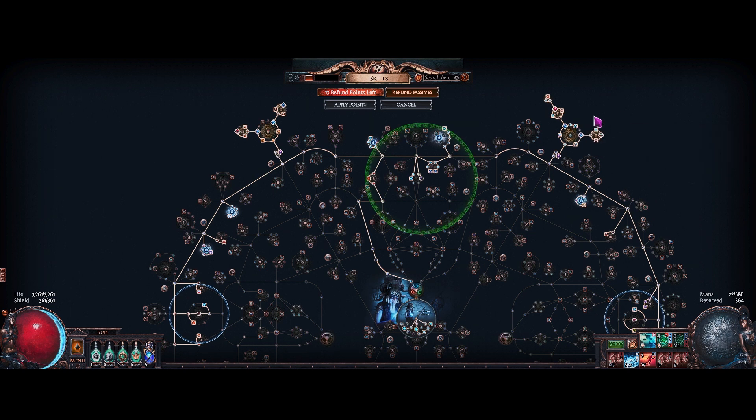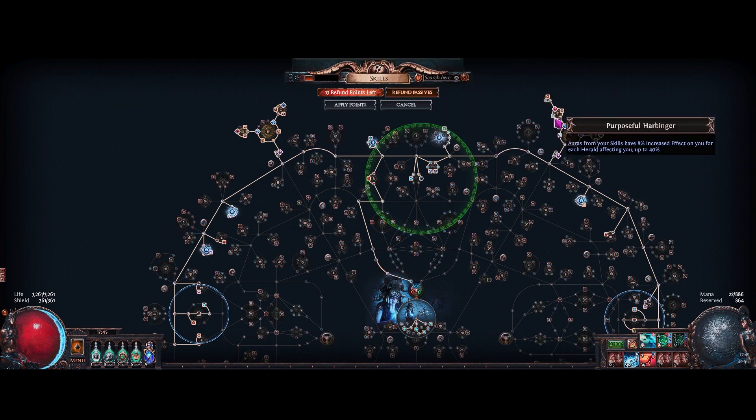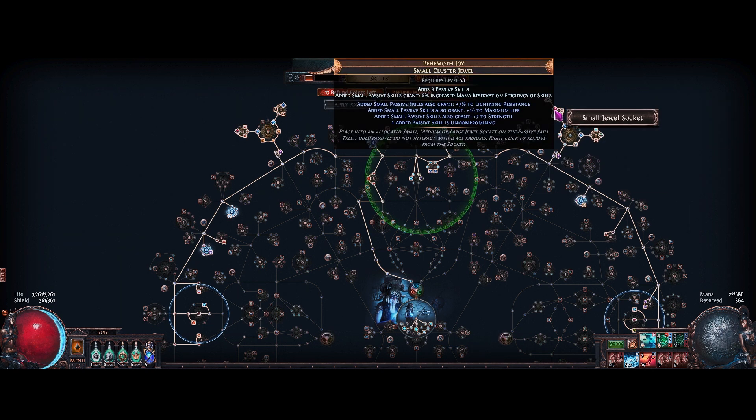On top I've got a Blanketed Snow node for really good damage. For our second set of medium clusters, we're running a herald cluster with Purposeful Harbinger and Empowering Envoy. Purposeful Harbinger gives aura effect for each herald we have active — we have three active — so we're running two of these to get a lot of aura effect. The other node is increased herald skill damage, so our Herald of Ash and Herald of Ice explosions hit a lot harder.